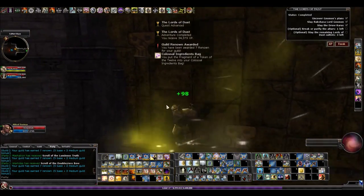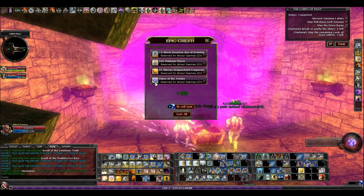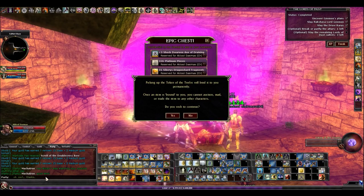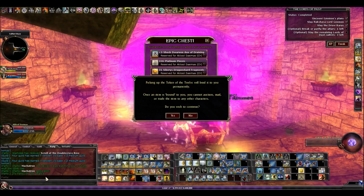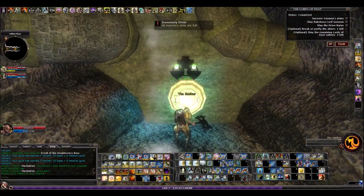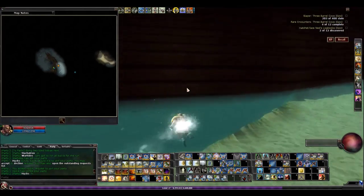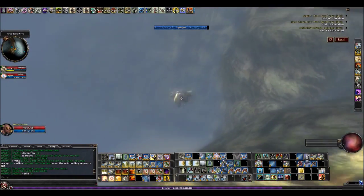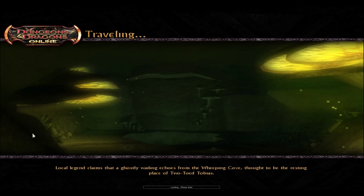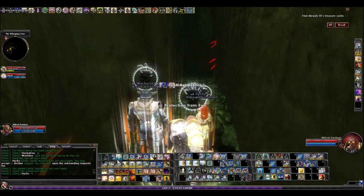Every character needs a displacement option. There are green steel displacement clickies that every character has access to — it's a very easy tier 2 item to craft through the Shroud. You can buy ingredients off the auction house or just farm the Shroud for a while. I would recommend making at least 3 of these; I run 4. When you're in Epic Elite with tons of melee mobs and archers, you click a displacement clickie and it immediately increases your survivability a lot. A tip: craft your displacement clickies on a quarterstaff, as it gives a little extra duration.